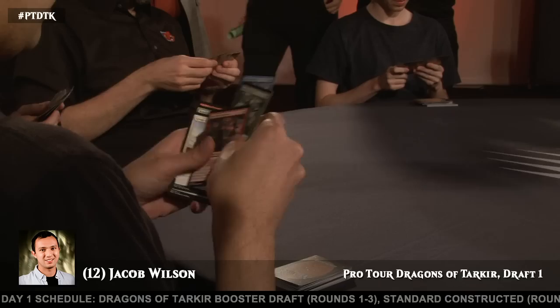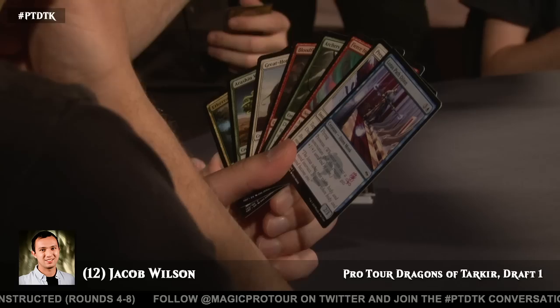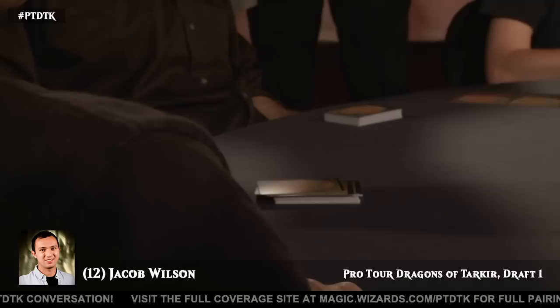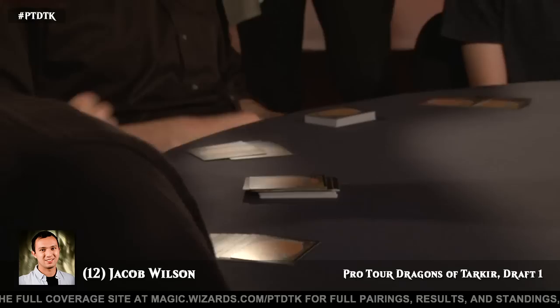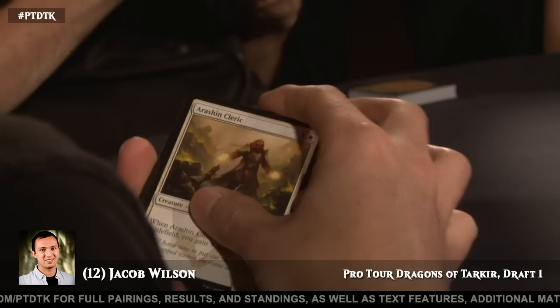Cloudform goes well in his deck with the whole flying theme — Shuyun pairs up with it. Lotus Path Djinn, another fine card. This deck really came together for Jacob. That second pack kind of propelled this deck, and this third one has filled in all the gaps. Coming out of the first pack I would think Jacob was pretty sad — the deck wasn't really coming together — and now it's there. He got white out of pack two, he's getting blue here out of pack three. His deck seems fine — good, even. Very good.